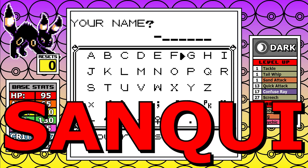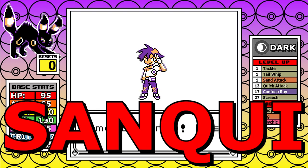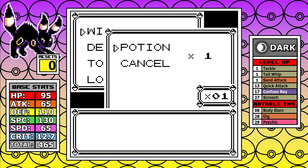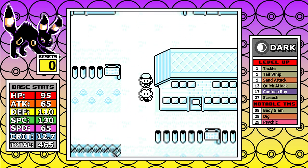Today we'll be utilizing the Sanque tool to check out Umbreon in a red and blue solo run, so Google Sanque if you want to use that for your own runs. This is by far my favorite Eeveelution, and maybe I'm wrong on this, but I feel like it's a lot of others as well. I'm also interested to know your favorite Eeveelution, so let me know.